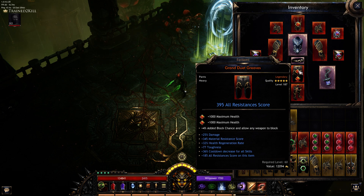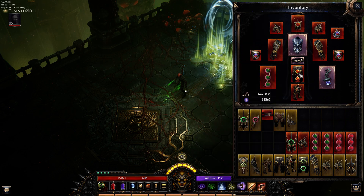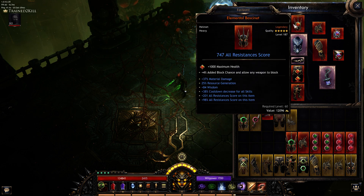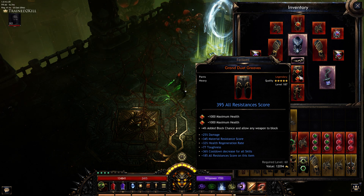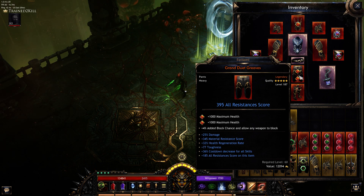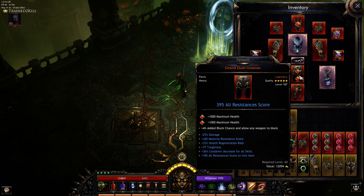You really want cooldown on the pants as well as the helmet — those are your two main ways of getting cooldown. We want toughness everywhere, material damage, cooldown on the helmet and pants, and toughness and resist on all pieces.